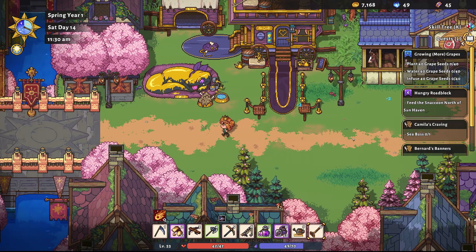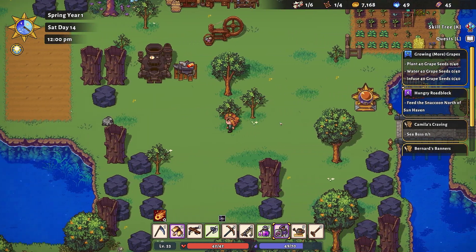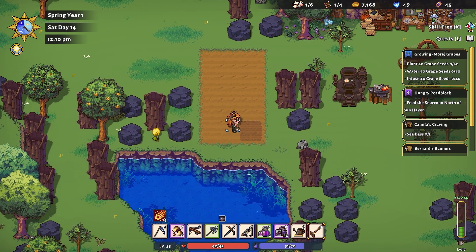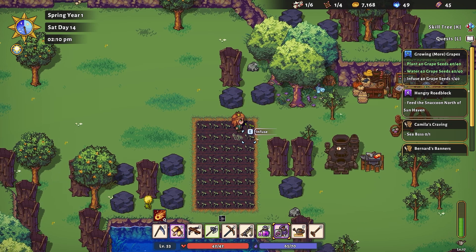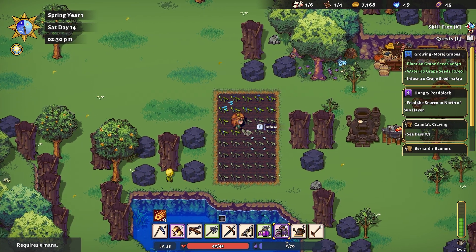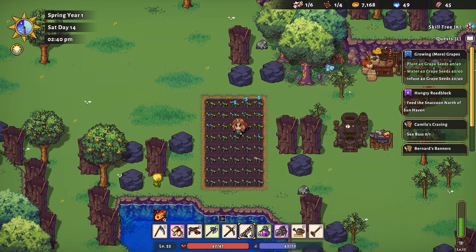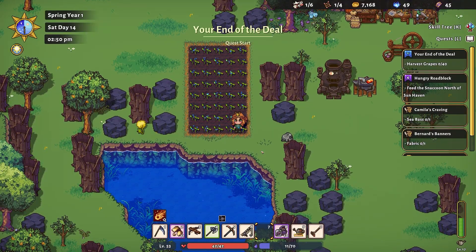Let's run home as quick as we can and get these grapes in the ground. Unfortunately that means having to re-till all of the soil. We get all the seeds in the ground, then water them, then infuse them with mana. You can see them go from a grayish green to a much brighter green, with mana pulsing through them. It costs five mana each time and you can see the mana bar take a bit of a nose dive. We drink the mana potions to keep going — it's a good thing she gave us two because we definitely needed them. We've finished our end of the deal!